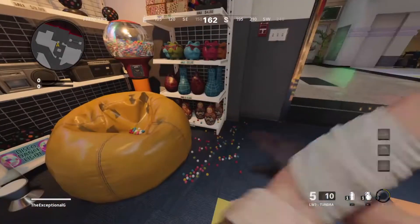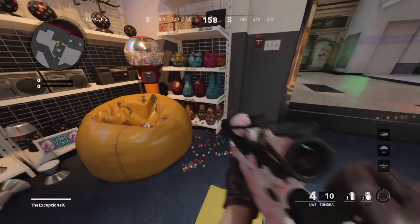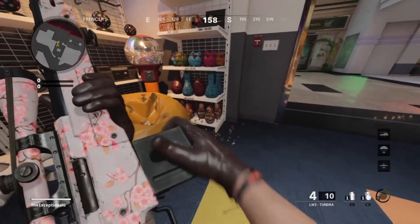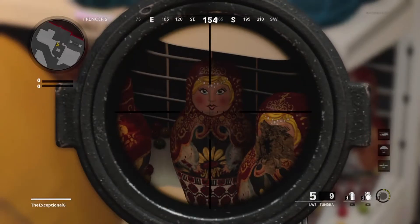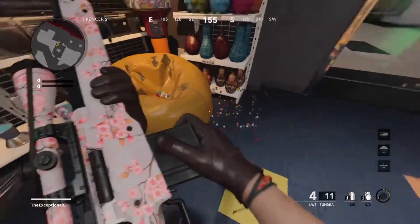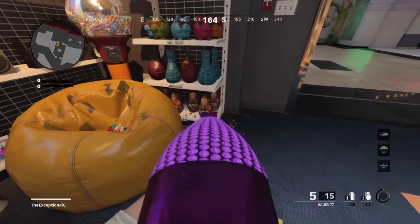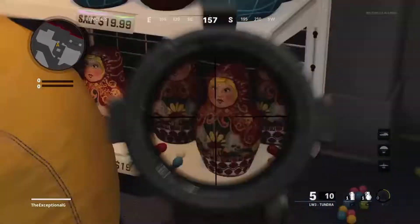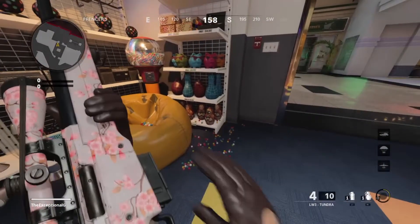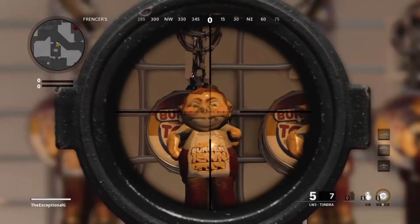Something else I feel is worth mentioning is the Matryoshka dolls that have appeared in not even just this map, but I'm pretty sure they've appeared in a few others in Cold War. The Matryoshka dolls, of course, being a cluster grenade wonder weapon type of thing that was introduced in Ascension. We haven't really had them in many maps, and especially with Russia being a bigger theme in this Cold War zombie story, I think it would be cool to see them again.